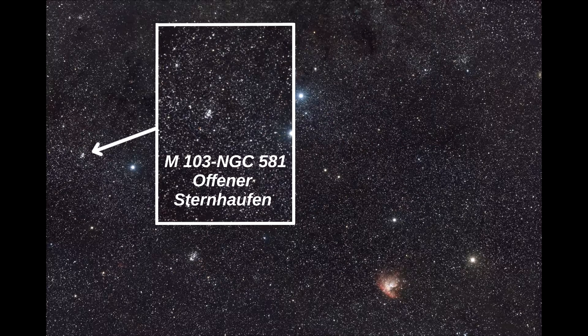Und links im Bild haben wir noch den Sternhaufen M103, oder auch NGC 581 — ebenfalls ein offener Sternhaufen. Die Entfernung dieses Sternhaufens kann sehr schlecht geschätzt werden, weil er von der Erde aus gesehen direkt im Milchstraßenband liegt. Geschätzt wird die Entfernung aber auf 8500 Lichtjahre.